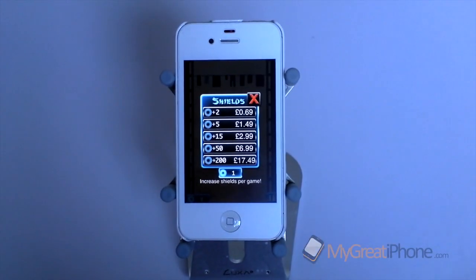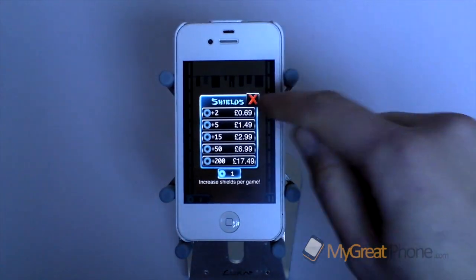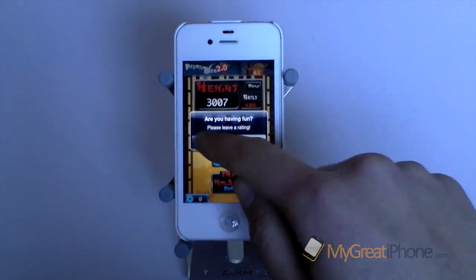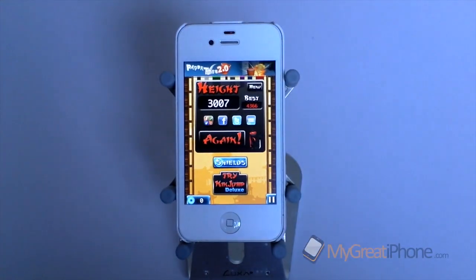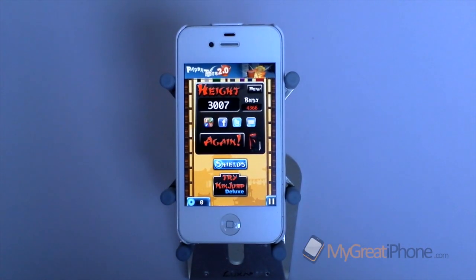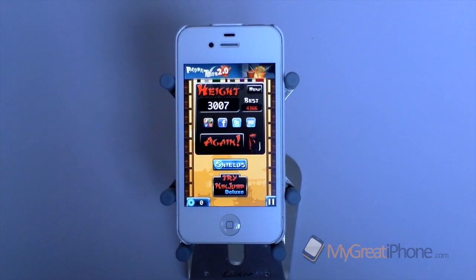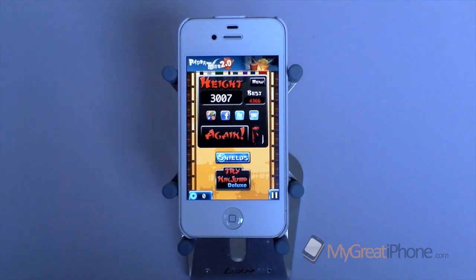Now if I click shields, you can buy more shields straight from an in-app purchase just there. And you can see that my best score is 4366 — I believe that's feet. And you can see your current height. So this has been the game review of Ninjump, the free version from the App Store, but there is a Deluxe version they're calling it for just 69 pence in the App Store.